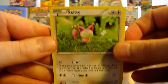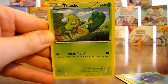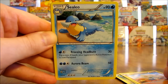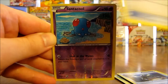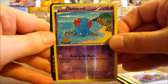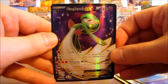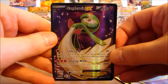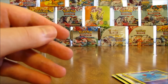This pack starts off with Skitty, there's a Tangela, Treecko, Honedge, Meditite, Sealeo, Experience Share, Energy Retrieval. Reverse holo of a Tentacool, which is a common card. And the rare in this pack is an ultra rare — it is a Gardevoir EX Full Art! Definitely one of the ones I was hoping for most out of this set; always a fan of EX Full Art cards, a little more valuable than regular EX cards. Second ultra rare pull of the box.